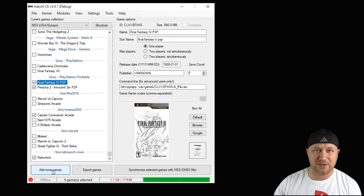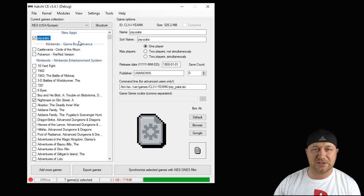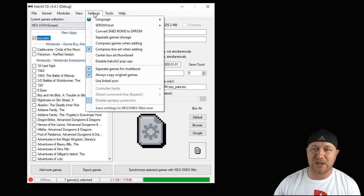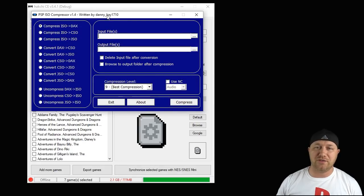Add the games to your Hachi program by going to the Add More Games button at the bottom. Navigate to the folder where your games are kept, highlight the game, and click Open. These are disc-based games, so if you have the setting 'Compress games when adding' checked, it's going to turn that into a zip file — which we don't want. If that's the case, just click the box that says Compress and it'll decompress it back into the regular disc file.